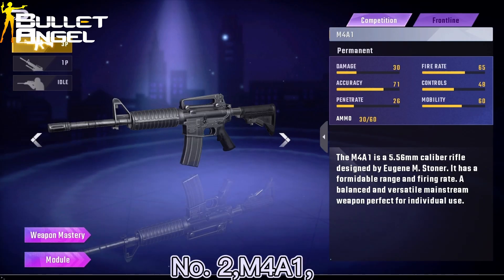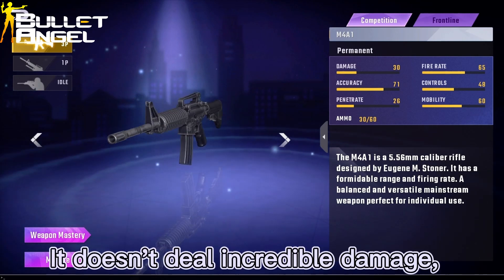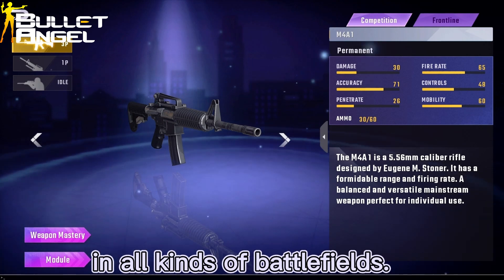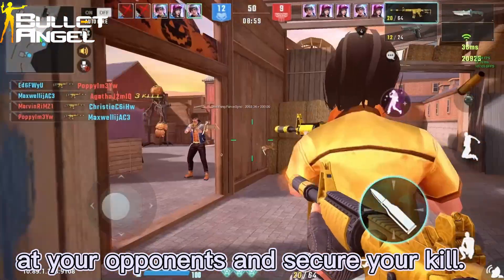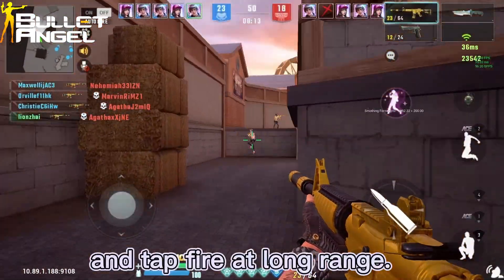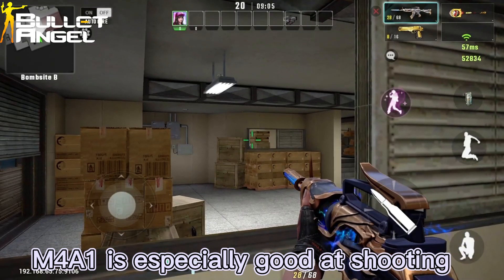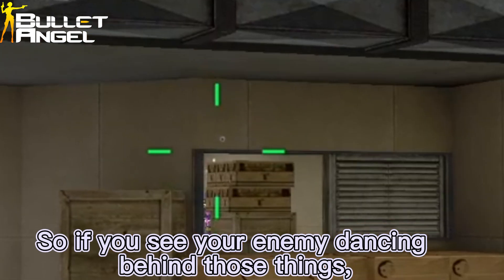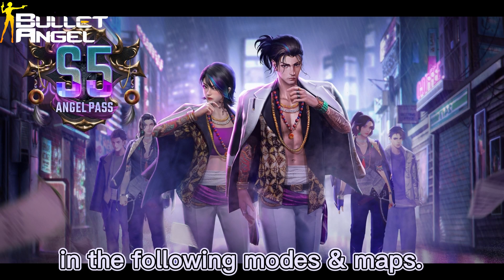Number two, the M4A1. The reliable M4A1 is easy to handle. It doesn't deal incredible damage, but with its precision and stability you can always trust the M4A1 in all kinds of battlefields. With the M4A1 you can easily burst all your bullets at opponents and secure your kill. A good marksman always burst-fires at close and mid-range and tap-fires at long range — the M4A1 can help you get it done. The Bullet Angel M4A1 is especially good at shooting through wooden doors and boxes, so if you see your enemy hiding behind those, surprise them. We recommend you to equip the M4A1 in the following modes and maps.